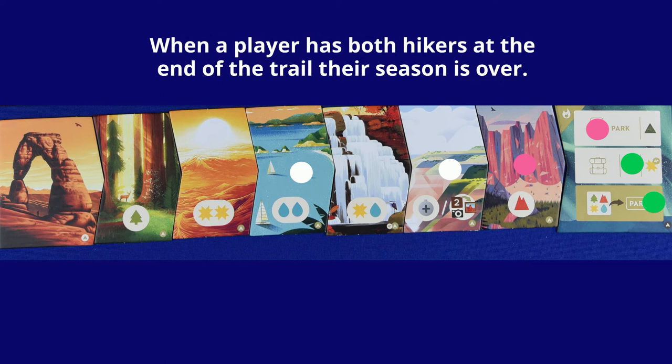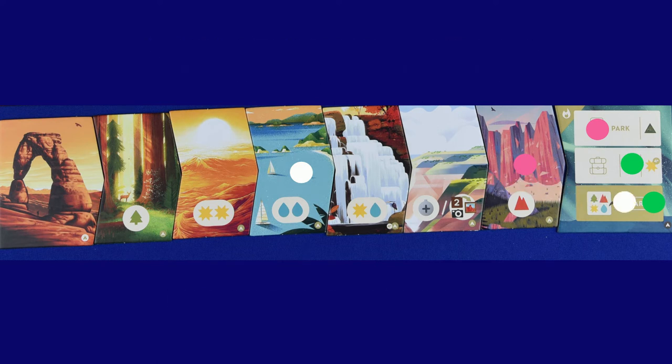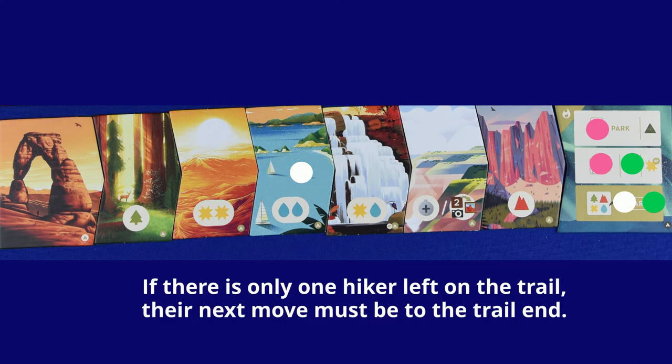When a player has both hikers at the end of the trail, they are done for that round, and play will continue, skipping them until all of the players have completed the trail. When there is only one hiker remaining on the trail, on their turn, they must move to the end of the trail.